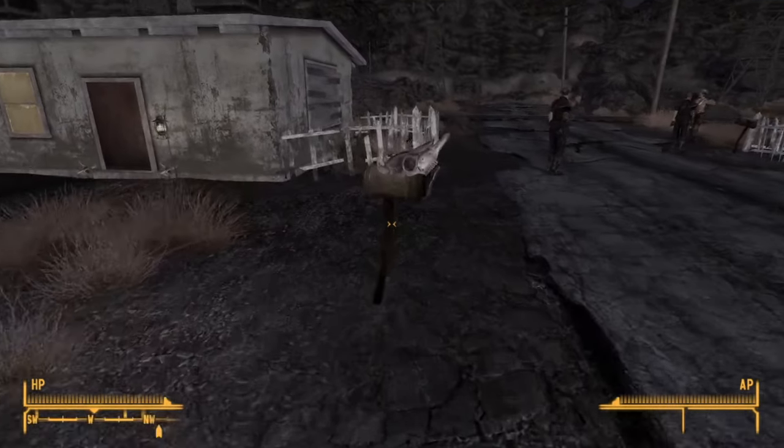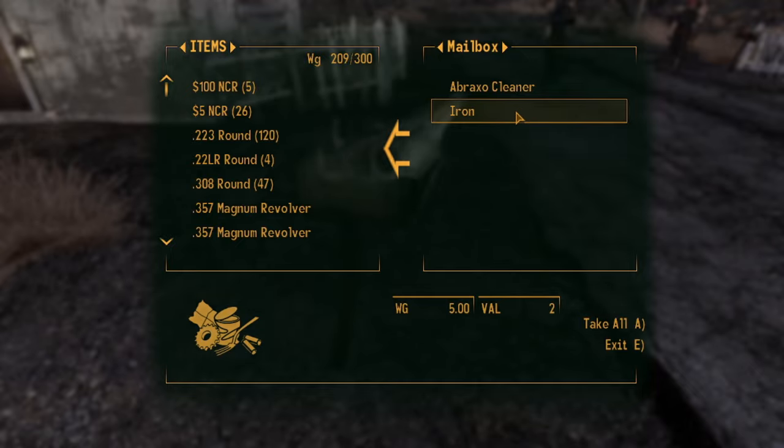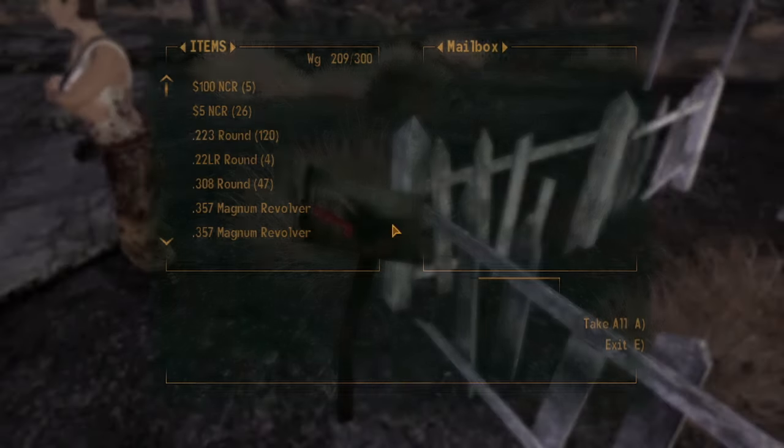This is a personal tip I've not seen in many places. Always, always check post boxes — they have skill magazines, which are very handy if you get caught short without the skill that you need.